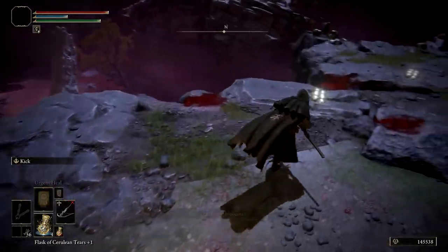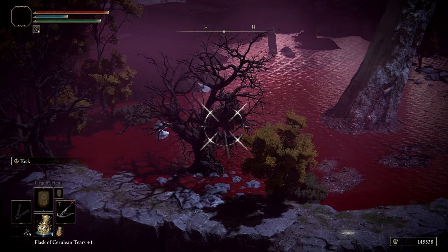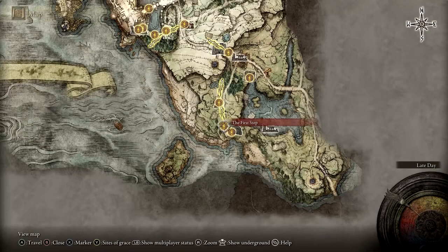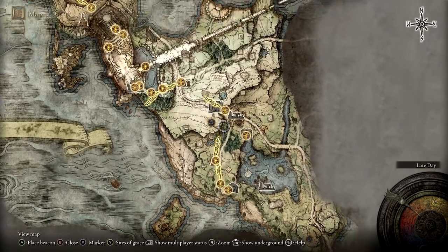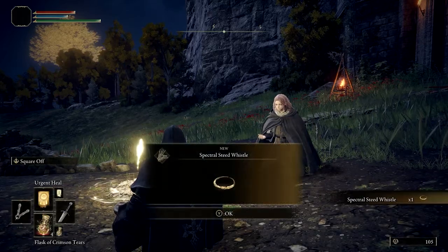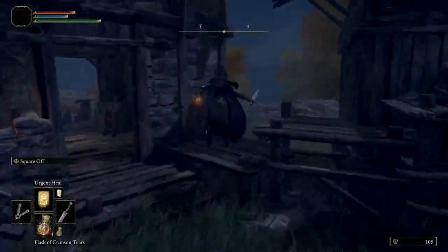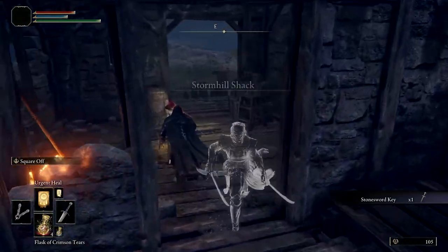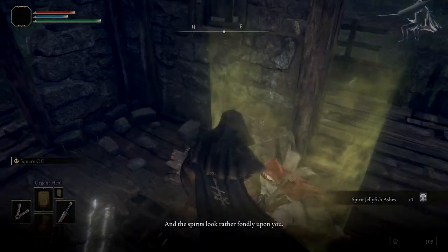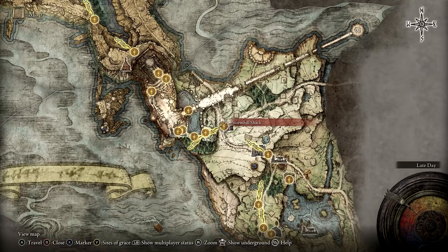Now I'll rapidly go over how I defeated Margit and Godrick very quickly after the start of the game to reach this spot, and how I quickly obtained a good crossbow for farming the big bird. After the tutorial section, I beelined it for the Gatefront Site of Grace where I got Torrent, then traveled up north, briefly stopping at the Stormhill Shack to grab a Stonesword Key for later and to speak with Roderika multiple times until she gave me the Jellyfish Spirit Ashes. Then I went to get the single most powerful early game item: the Hoarfrost Stomp Ash of War.